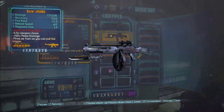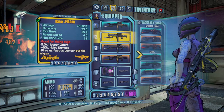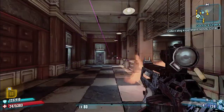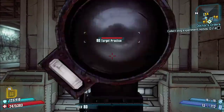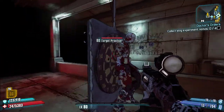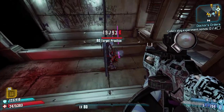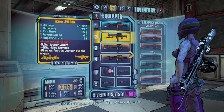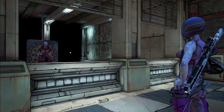The next Jakobs AR replaces the Hammer Buster and has very high base damage at 700K. It fires in a two-round burst and fires lasers much like an E-tech sniper rifle does. I believe the projectile does pierce — you can see it hits and then keeps going and bounces.